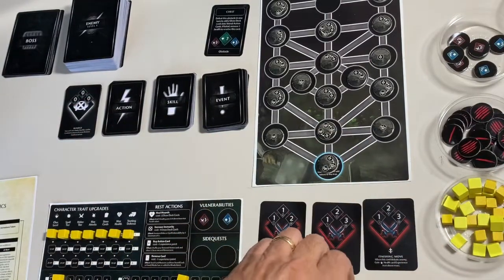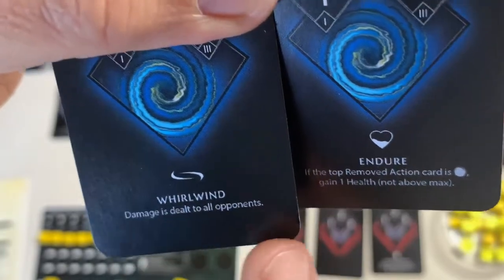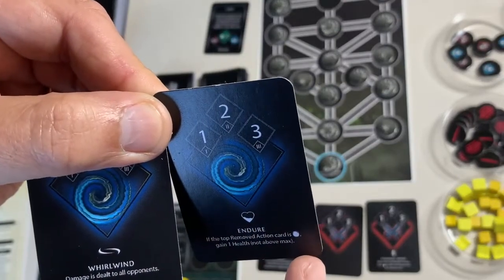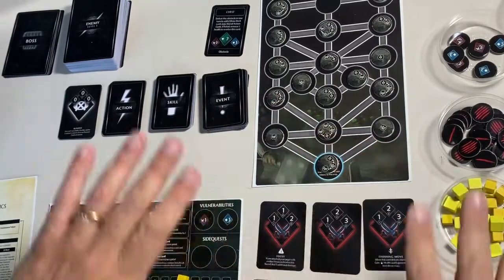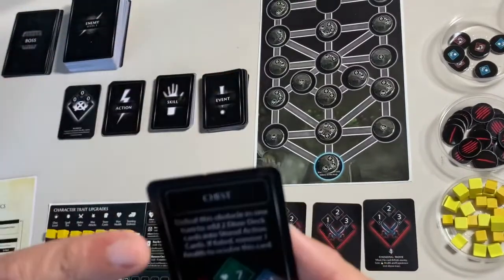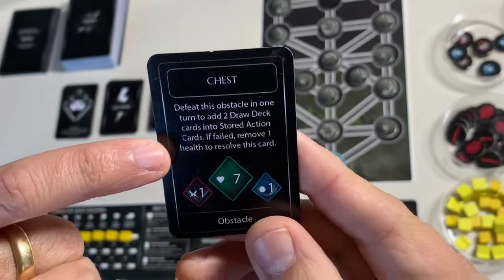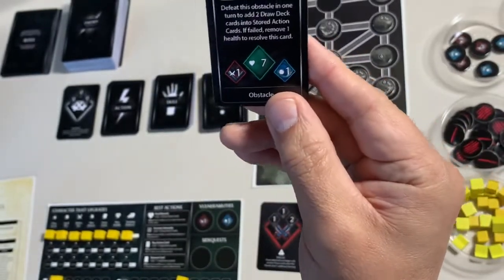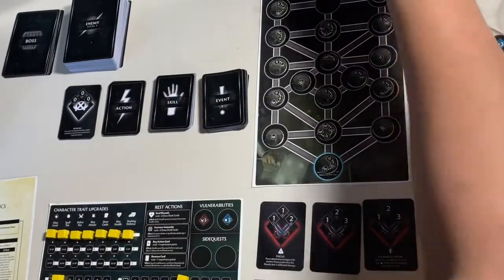Looking at the remaining two spell cards: Whirlwind deals damage to all opponents, but I'm only fighting one chest, so that doesn't help. Endure gives one health if the top removed action card is a spell. No matter what combination of available action cards I use, I'm not going to be able to do seven damage to defeat the chest in one turn.